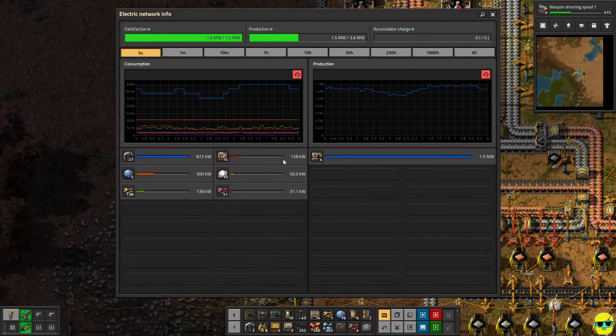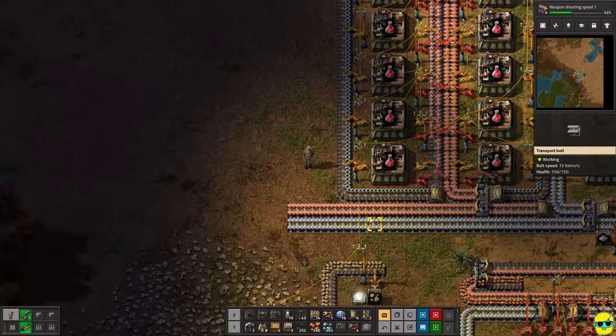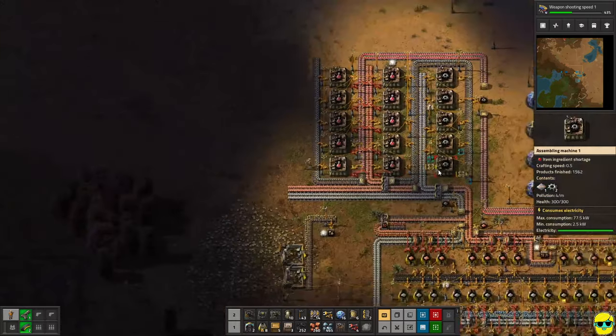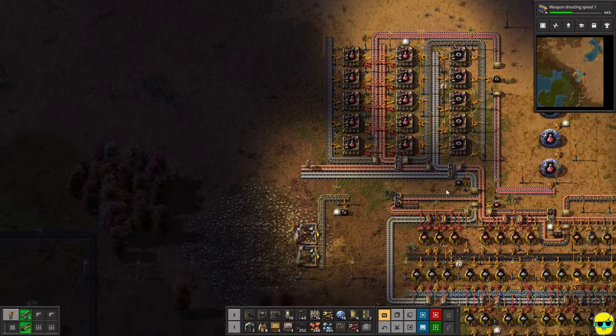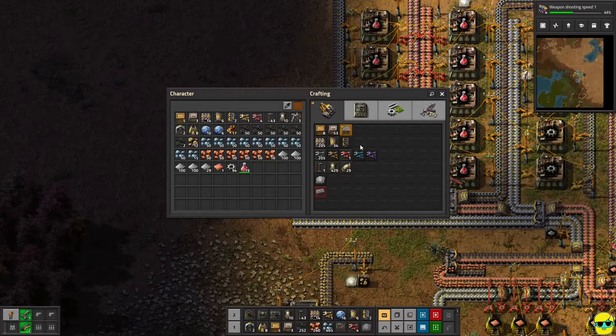So right now, our power is fine. Absolutely no problems with our grid, so that's nice. Our buses are coming through with copper and iron, and let's look at what we'd want to produce. We're making red science and gears, and that is all. We have plates, but let's start getting into the habit of making everything so that whenever we need something, we can just run over and grab it out of a storage box.